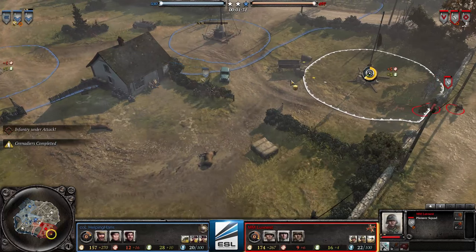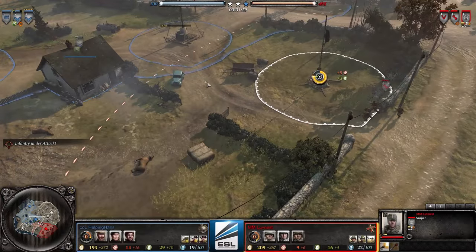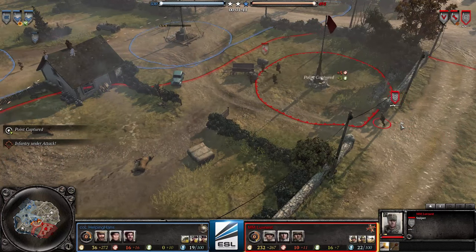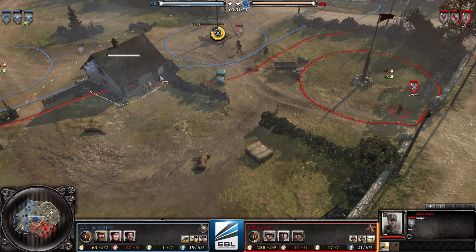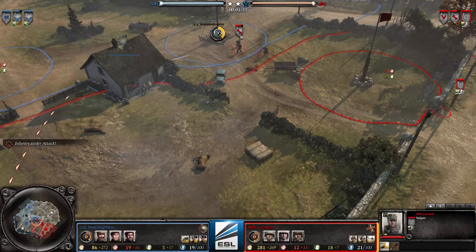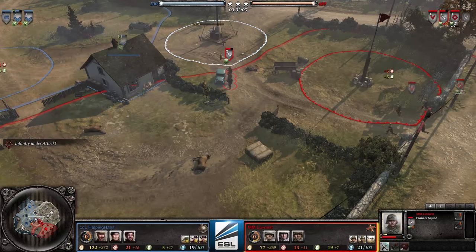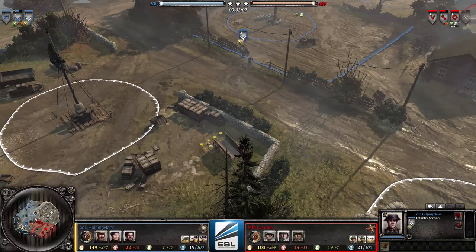Lovenest, famous for his aggressive play, is starting with the sniper — nothing new, but he's using it as his first unit, probably trying to bleed the Brits. We all know the Brits are expensive to reinforce. Look at this — just jumping out and firing one shot to try to do as much damage as he can.